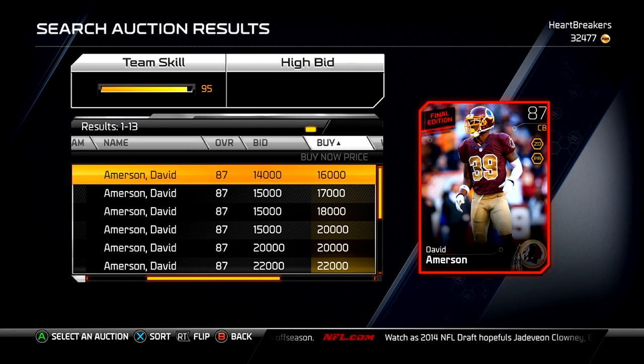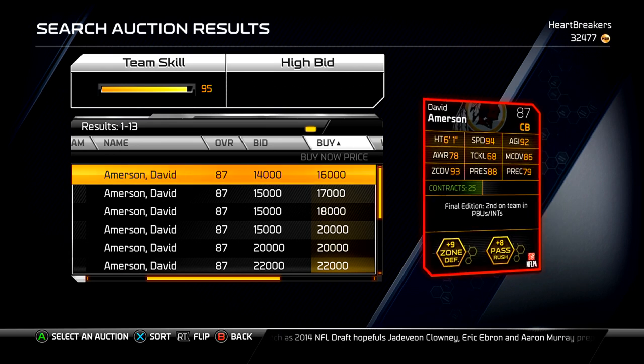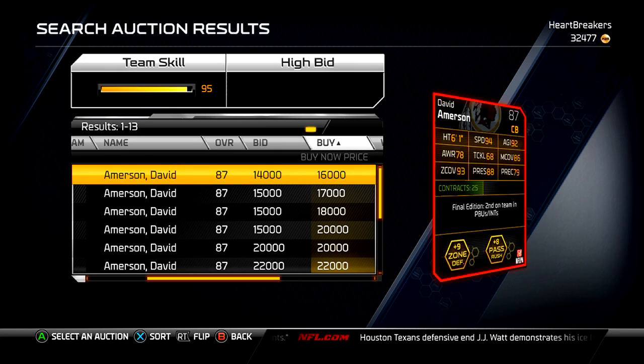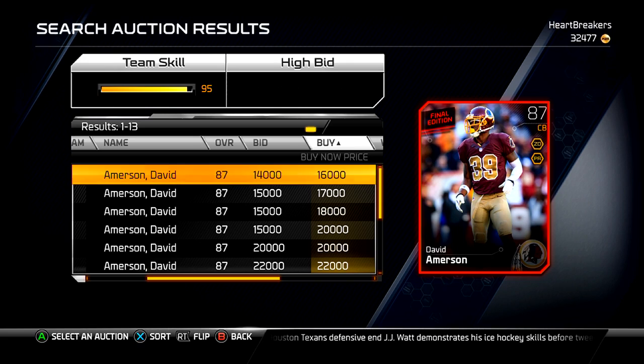It is David Amerson going for 16k, 87 overall cornerback for the Redskins. 94 speed, which is really nice. He's better in zone than he is in man, which is not awful — some people play zone. Good thing they put him on zone defense, not man, because sometimes they do stupid stuff like that. His press is also decent if you want to play him bump and run man-to-man. The 94 speed helps the card be even better, so not a terrible pickup for a cornerback.